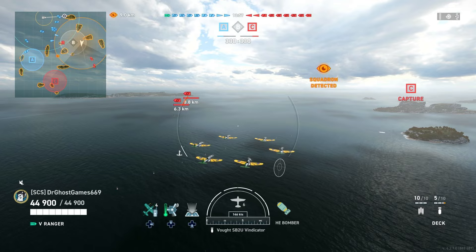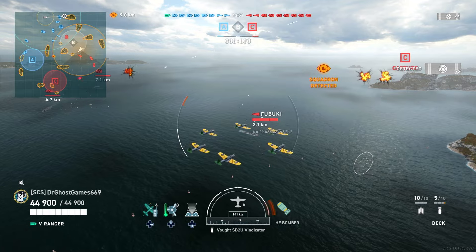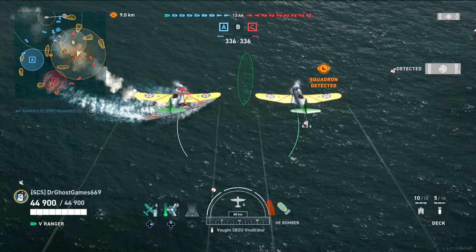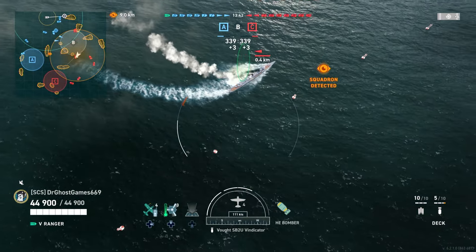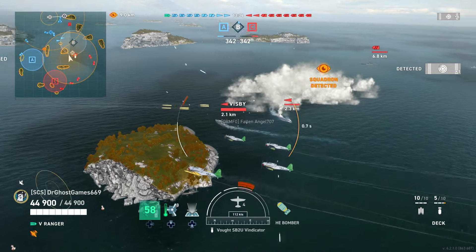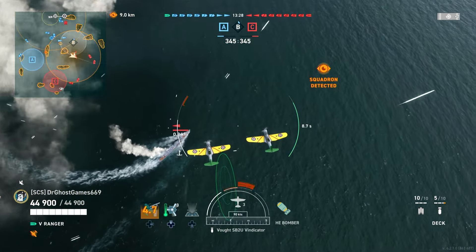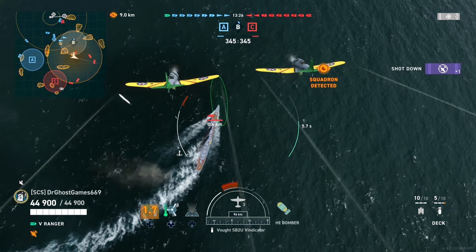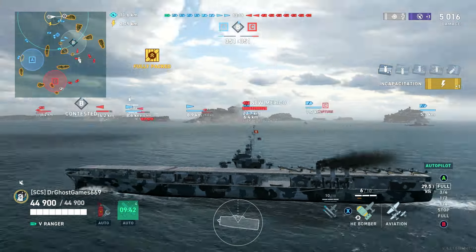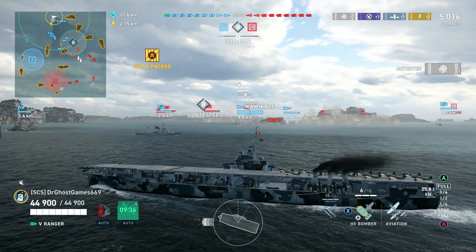We're going to drop on the Fubuki right now — he's smoking up and turning. The bombs miss, unfortunately. Both destroyers are right here — the Visby and Fubuki together. We keep flying over them keeping them spotted for our team so they can hopefully get shots in. Just like that, one bomb hits and we do 5,000 damage to that Fubuki — about half his health.